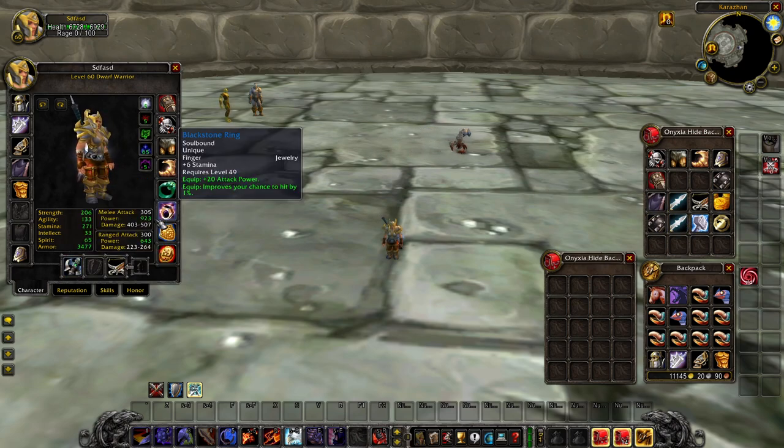We're going to put on the Arcanite Reaper. It does have more attack power, of course — the Arcanite Reaper providing 62 — whereas Blackblade of Sharam doesn't have any stats.